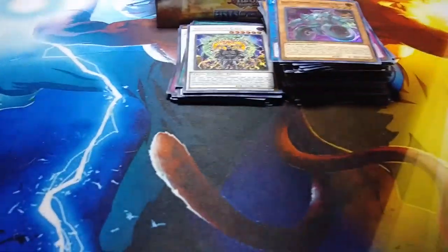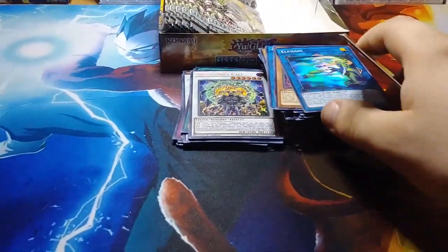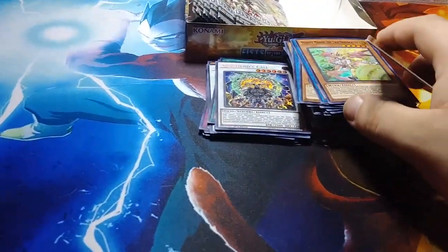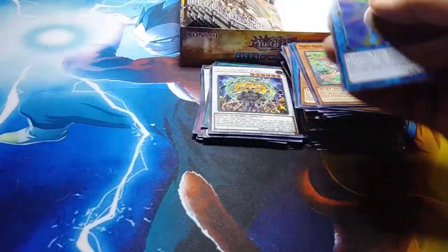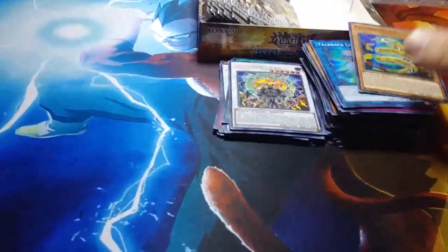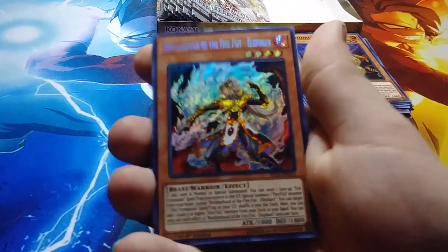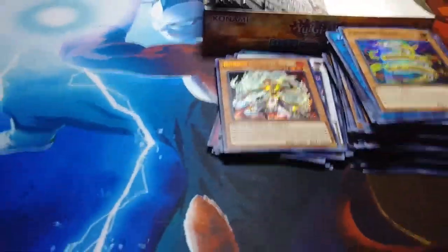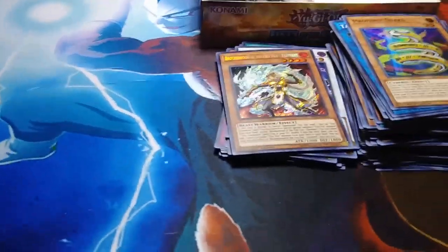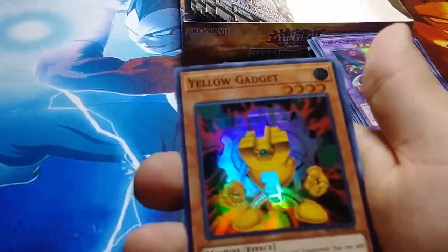Chronograph Sorcerer, Red Gadget, Yellow Gadget — go go gadget — Fire Formation Tenzu again, and then Fire Formation Dome. Sorry guys, I dropped those. Got another Fire Formation card, that's good.